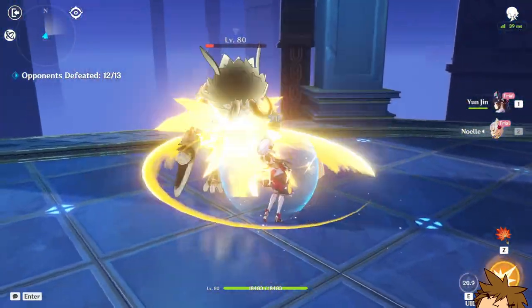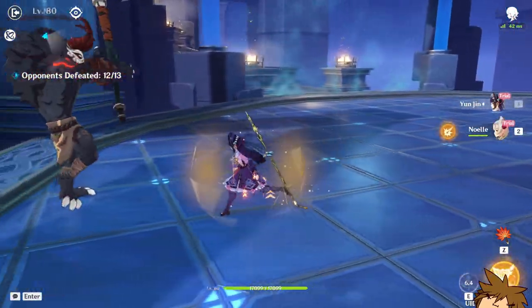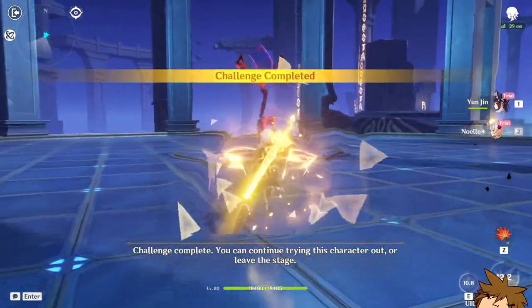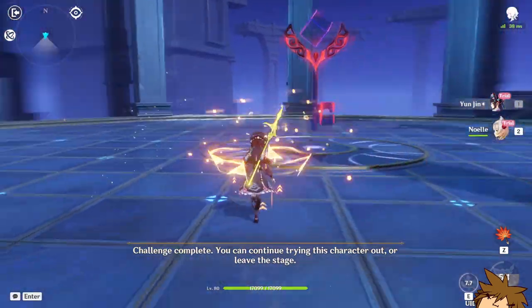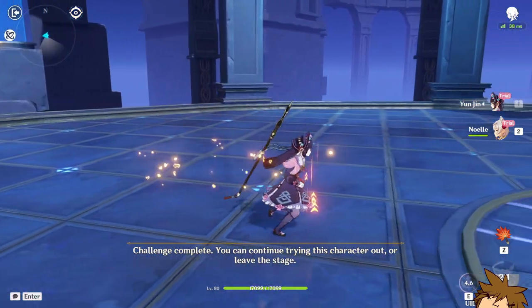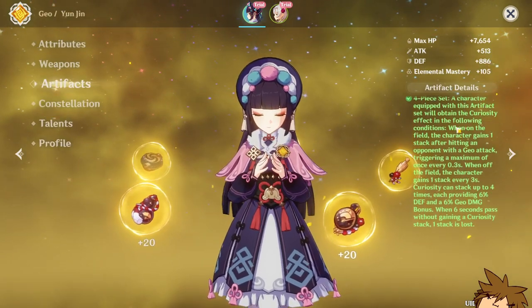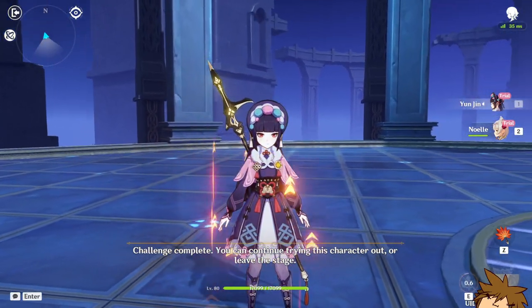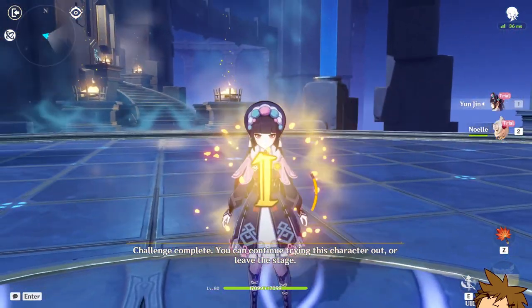Yeah, I think it will almost always be necessary to fully use the level 2 attack on her elemental scale — almost always, even if you get the perfect counter. Sometimes you must time it, but I think you should just hold it anyway. That's pretty decent — really really good. I'm curious to see how Eula would perform with her, or maybe a character like Childe.